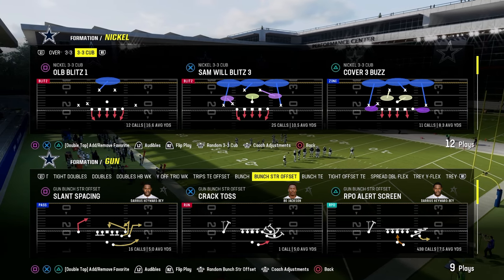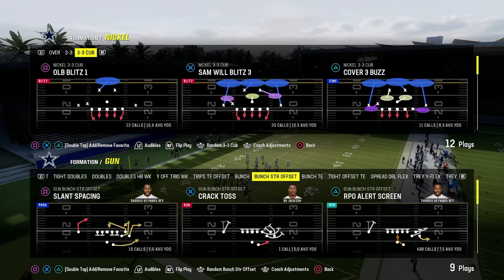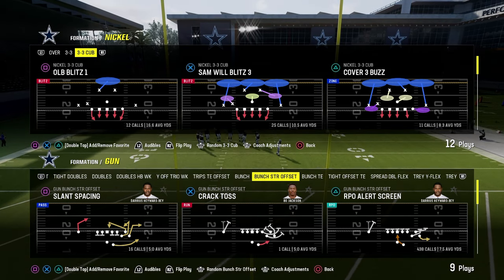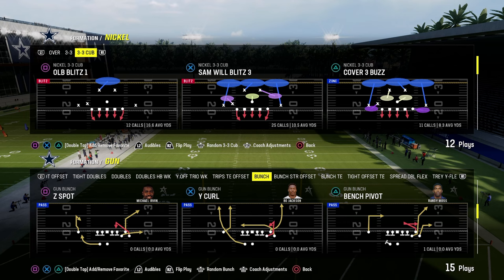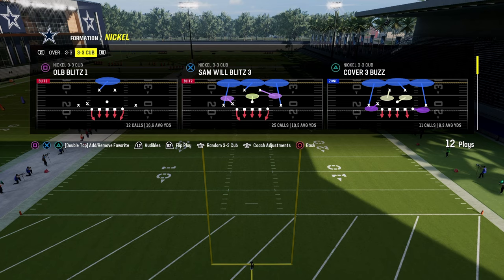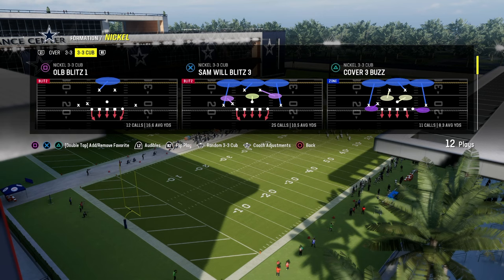In this video, I'm going to be going over the Nickel 3-3 Cub defense. Nickel 3-3 Cub has been one of the best defenses in Madden for the last history of Madden. Really since Madden 20, this defense became super popular. For the majority of the last five years, this has been really the top defense of the year. In Madden 24, this defense was the best defense at the beginning of the year by far. It was super effective, super simple. What makes 3-3 Cub so good is it's a very versatile defense.